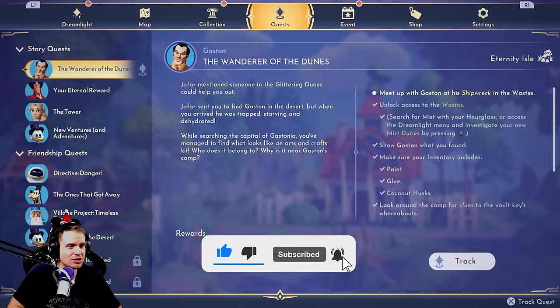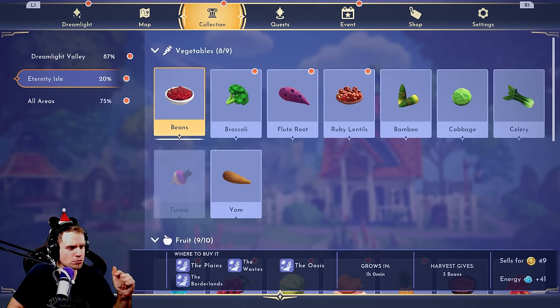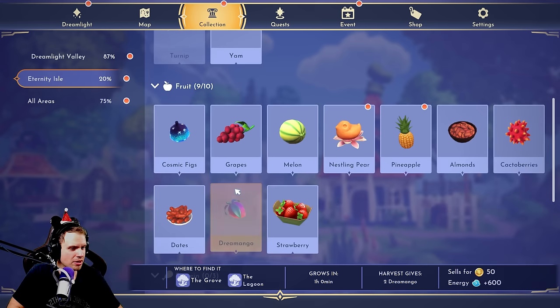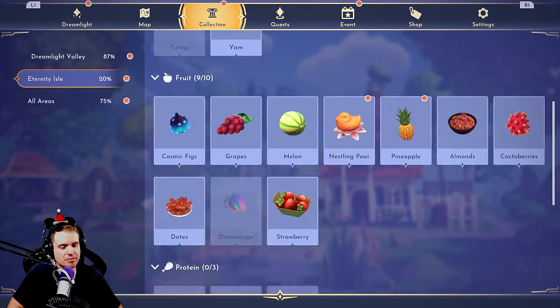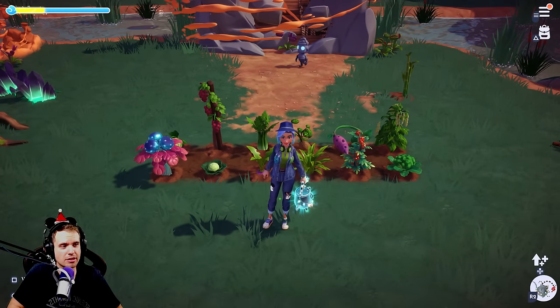I'm gonna cheat and go to Collection Ingredients to list them: beans, broccoli, flute root, ruby rentals, cabbage, celery, turnip, yam, cosmic figs, grapes, melon, and pineapple. That's it — those are the 12 new crops.